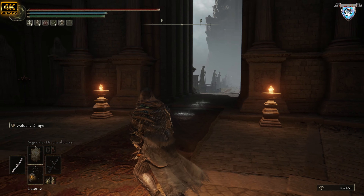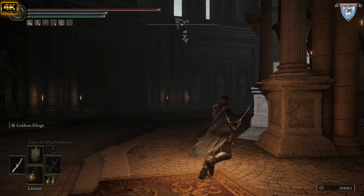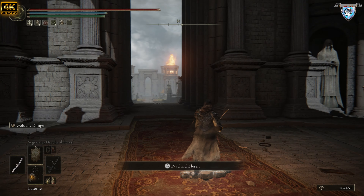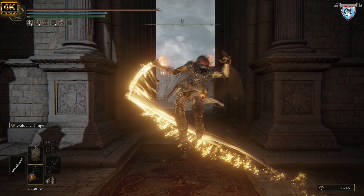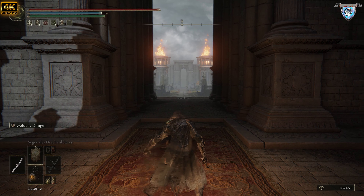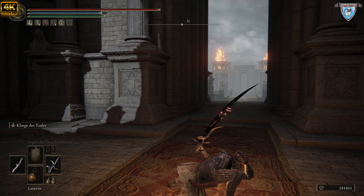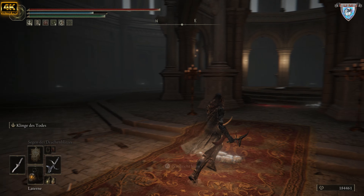Und da kriegt ihr die wunderschöne Waffe. Ah, hier sind meine Runen vom Runterklatschen — hoffentlich nicht schlecht. Das ist die Waffe. Hier ist der Turm um die Rune freizuschalten, und hier drüben ist die Stadt. Die Waffe macht halt heiligen Schaden — geiler Scheiß. Also genau das Gegenpendant zum schwarzen Dolch, zum Todes-Dolch.